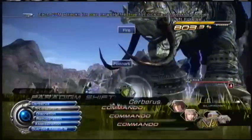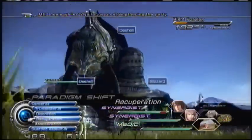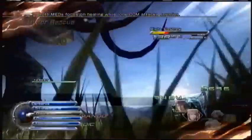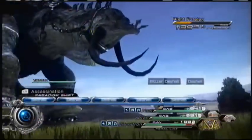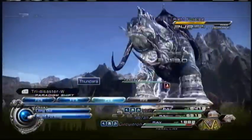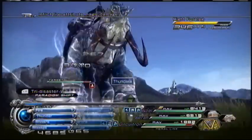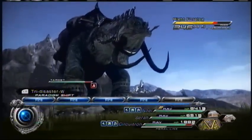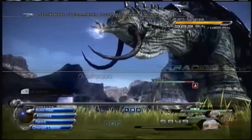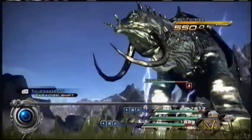He drops a rare item that you're going to need for some powerful weapons — I don't really know how to pronounce it, but it's supposed to be a good weapon. When you finish with one leg, just do the same with the other. Keep your health in mind and watch the patterns for when he's about to strike, just like I did right here, and go right back to attacking without risking low health.